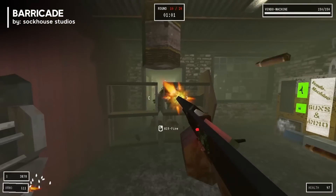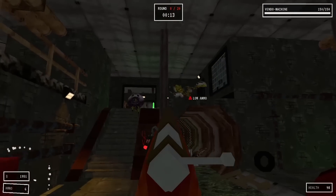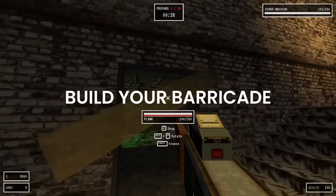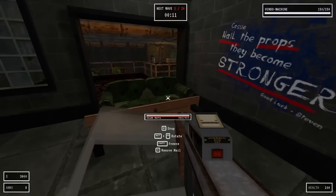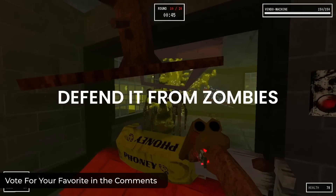In Barricade, you fight waves of zombies in an FPS that captures the essence of 90s gaming with its nostalgic aesthetic. Players must gather physics-based props from the environment to construct barricades and fend off relentless waves of zombies.